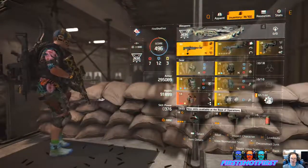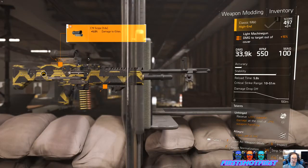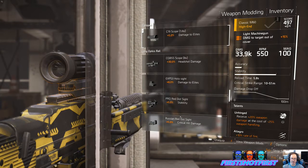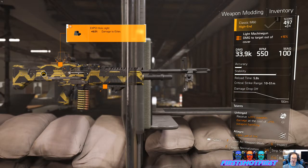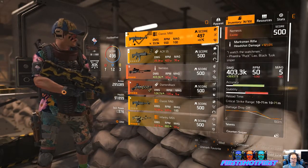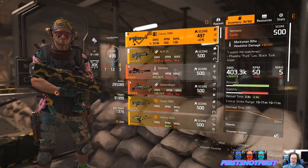Then if we switch to the 8% damage-to-elites scope — not 8x — the EXPS3 holoscope, you will not see a buff using the Nemesis. That's the only one that you don't get a buff from. I don't know — I'll probably try going on Reddit later to see what the explanation is for that.